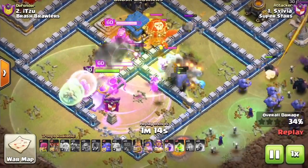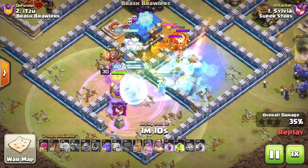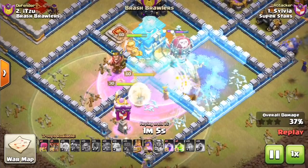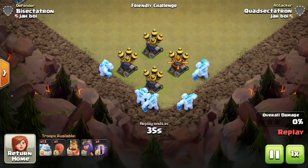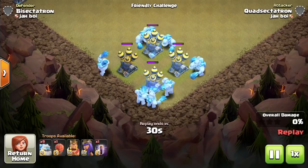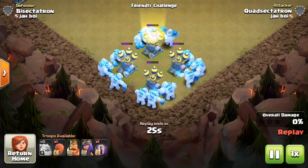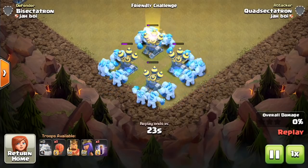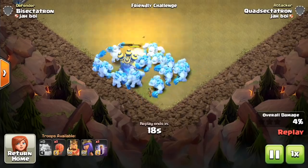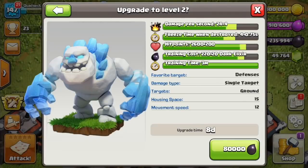A new troop in Clash of Clans? Something has to be responsible for these free spells you're seeing. Let's take a closer look. Hey, what's up guys? Thanks so much for tuning into this video. I'm Bisectatron. I'll be walking you through the new troop, the Ice Golem, coming to Clash of Clans. 15 housing space in your army camps. Available at Town Hall 11 and Town Hall 12. Doesn't do much damage, but has a slowing effect as it targets a defense. And once destroyed, completely freezes everything around it. Let's start with the stats, then we'll take a look at replays.